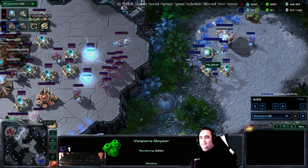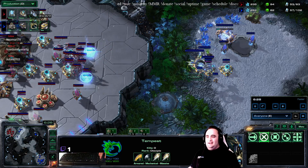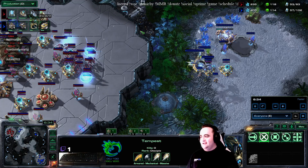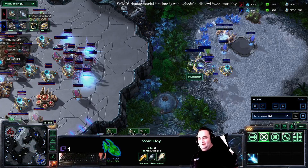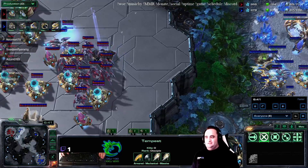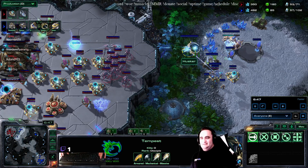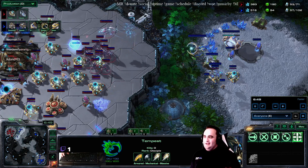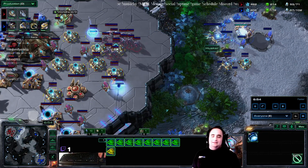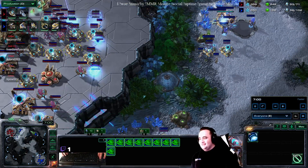One void ray versus another void ray — who wins? I don't know, but the tempest is here and he's mad and ready to rock and roll. The tempest has a vision range the same as every air unit but its range on everything else — look at how far this thing shoots. We're zoomed in normally and it shoots across like three quarters of a screen, that's kind of silly. Another tempest on the way, microing his little heart out — but there are so many shield batteries on this side of the map. How is he ever going to break this in this 14-minute game?